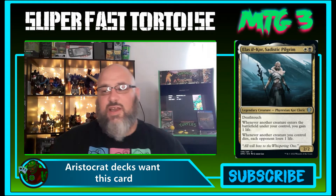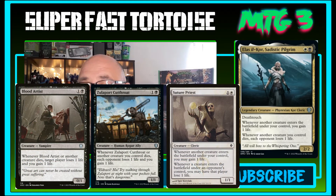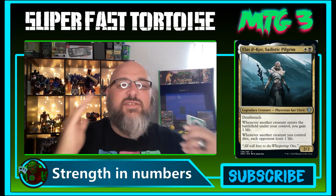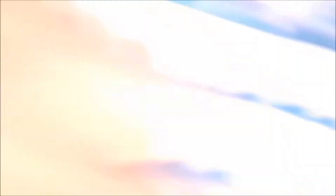Aristocrat decks, especially in cube, are gonna love this signpost-style card for the strategy. It goes well with Blood Artist, Doomed Dissenter, Porcuparrot, Cutthroat — heck, you could even use Suture Priest because it's effectively a near-identical card. So this has a lot of backup to go with it to strengthen those strategies, and that's why this is the first card on the list. It's a great card, no joke.